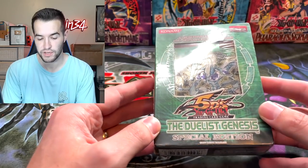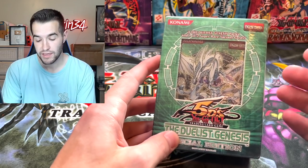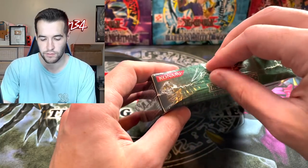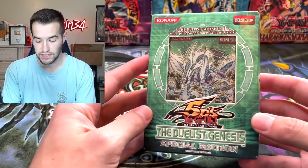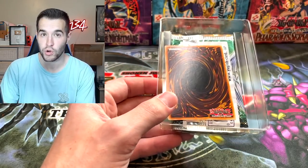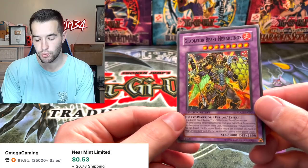The Duelist Genesis special edition - inside: three Duelist Genesis packs and one of two super rare variant cards. We opened every special edition the other day, and if you haven't seen that video it's linked up top - totally worth watching. I've never personally pulled a Stardust Dragon ultimate rare or ghost rare for myself. The promos won't count since there are no promos for Dawn of Majesty, but there is a Gladiator Beast Heraklinos which is a pretty cool card.